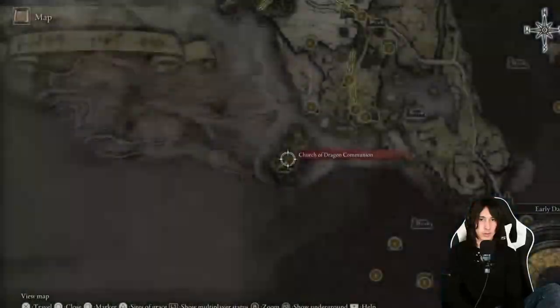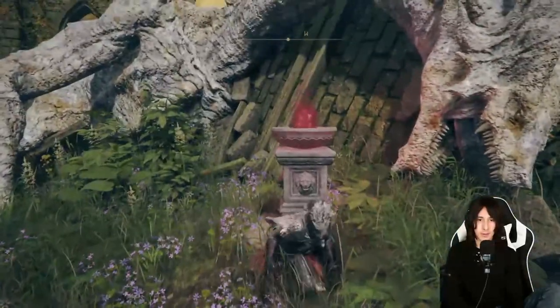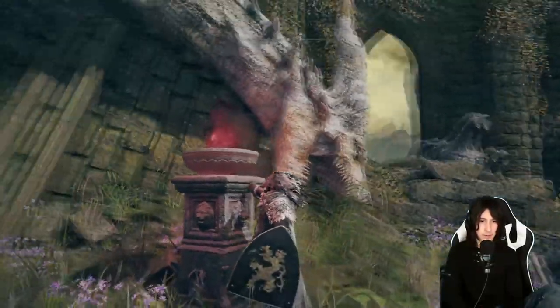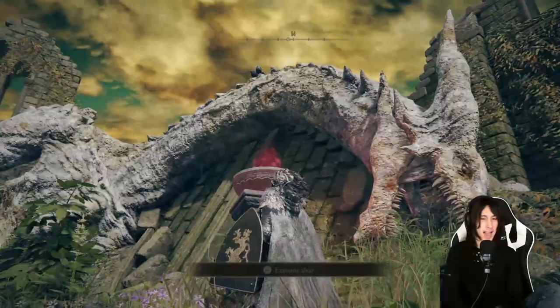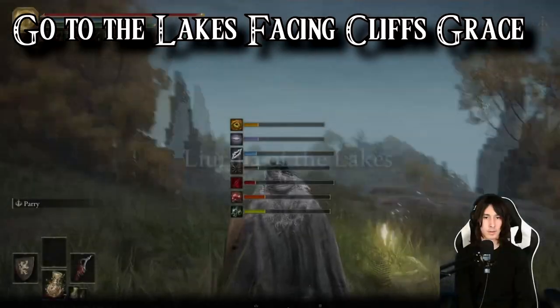The Church of Dragon Communion has been found. So not only are we going to take down the side quest, but there's also a cool area you can go to in case you don't want to go all the way to Caelid — you can come here.